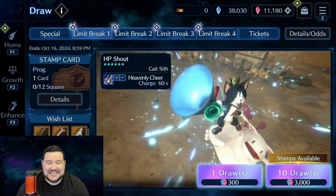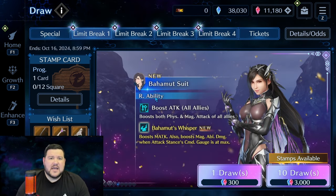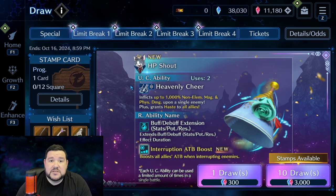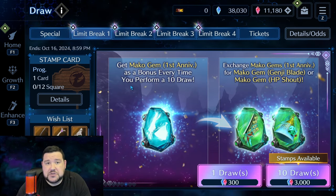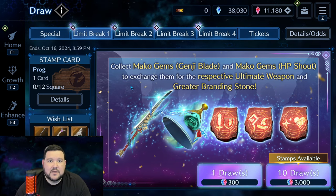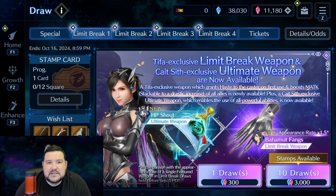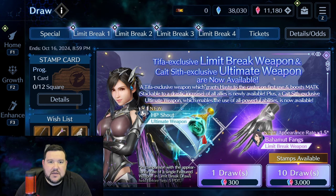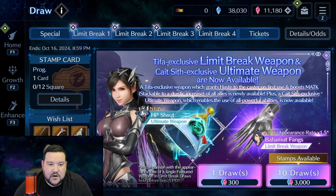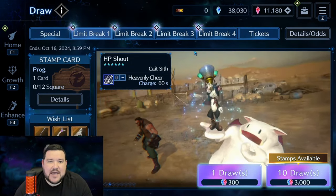Probably one of the reasons they released Tifa last is to see if people would pull on the other ones and then maybe spend in order to pull on this. On the other hand, you've got people that won't pull for Tifa because they don't play her — probably a pretty small group — but also in that group might be people that pulled on the first three and just don't have very many crystals. And somewhere in the middle, there's a group of people that are on the fence, and that's where I'm aiming this video.